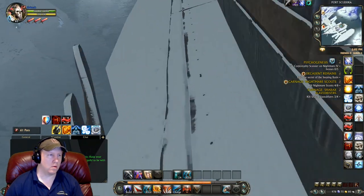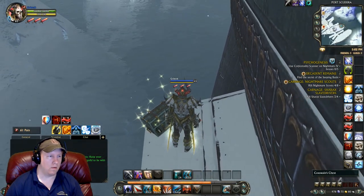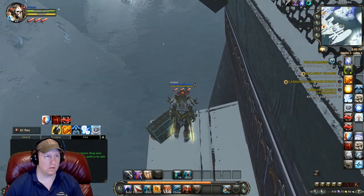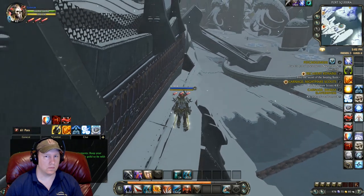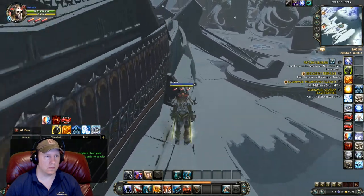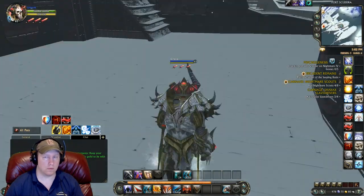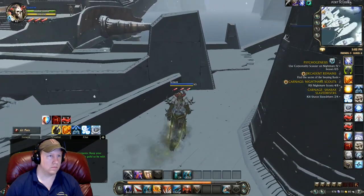We're heading towards the second chest right over here. Do a little bunny hop over that and there it is. You've got to get right on the chest in order to open them. We're going to try to get all of the chests here, and then it will give us the achievement called Rust Bucket 2. Once you get the achievement you know you've gotten all the chests.